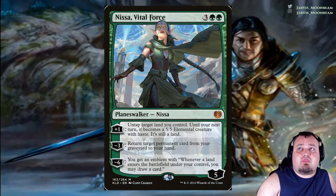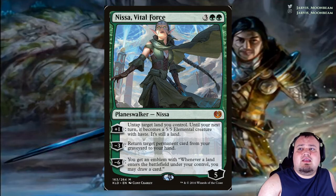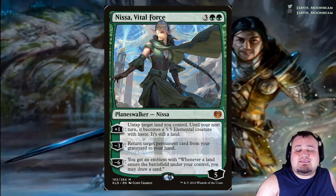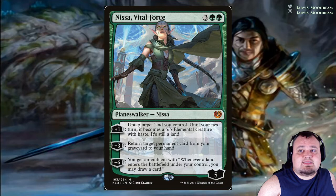Nissa, Vital Force costs 3 green green. Plus 1: untap target land you control — until your next turn it becomes a 5/5 Elemental creature with haste, and it's still a land. Minus 3: return target permanent card from your graveyard to your hand. Minus 6: you get an emblem — whenever a land enters the battlefield under your control, you may draw a card.